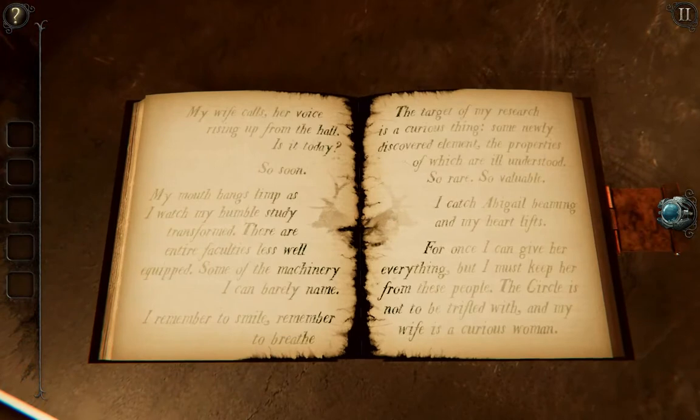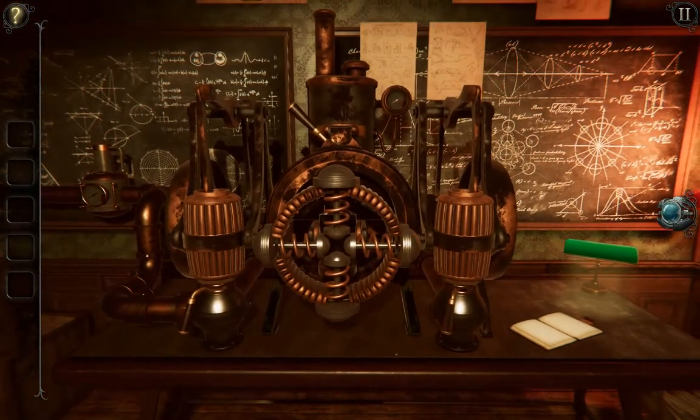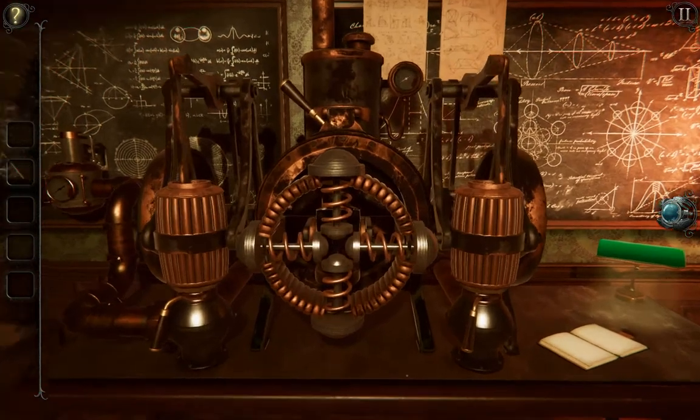My wife calls, her voice rising up from the hall: 'Is it today? So soon.' My mouth hangs limp as I watch my humble study transformed — there are entire faculties less well equipped. Some of the machinery I can barely name. I remember to smile, remember to breathe. The target of my research is a curious thing — some newly discovered element, the properties of which are ill understood. So rare, so valuable. I catch Abigail beaming and my heart lifts. For once I can give her everything. But I must keep her from these people — the Circle is not to be trifled with, and my wife is a curious woman. So obviously something goes wrong.